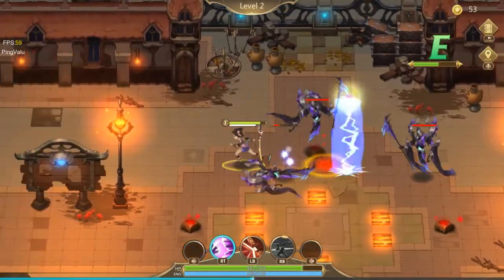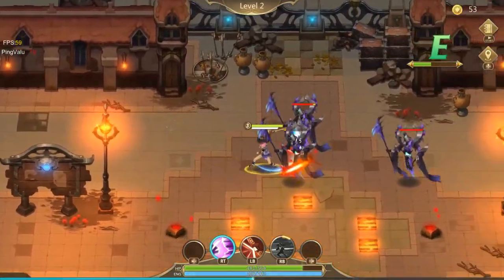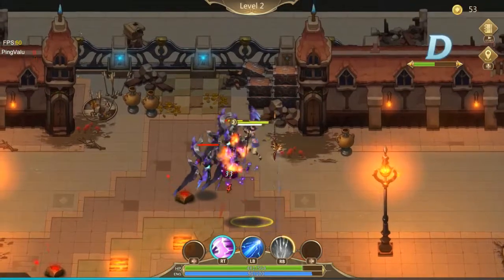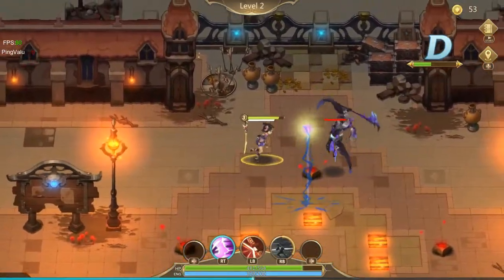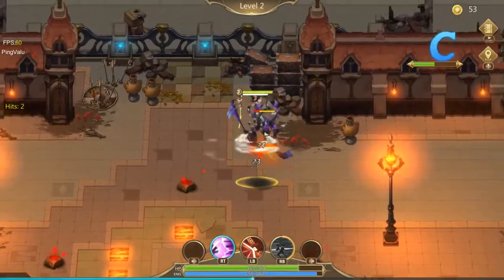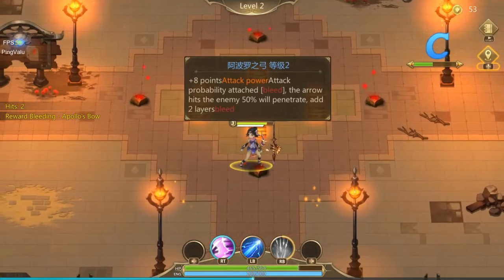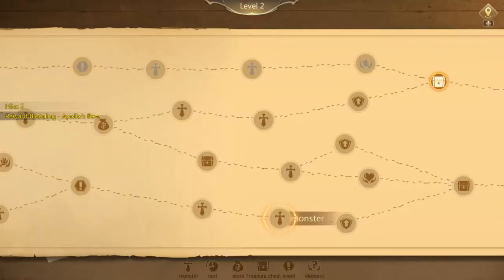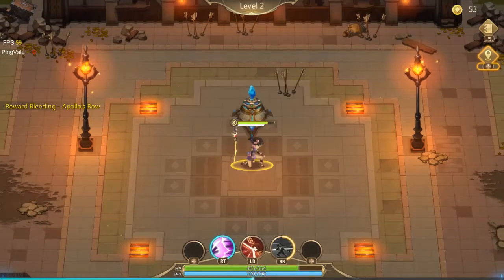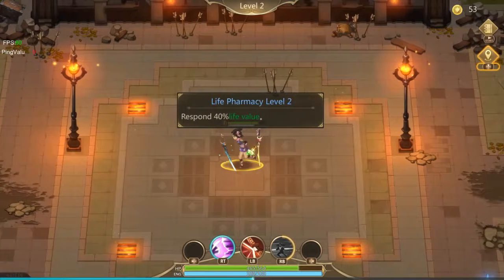Seems like they nerfed that move — it doesn't seem like it has as generous of a hitbox as it did before, which is kind of unfortunate. The normal move on this weapon doesn't really have the best payoff. The Bushido counter is pretty underwhelming as a move. But this patch is massive progress for this game, so we'll see.